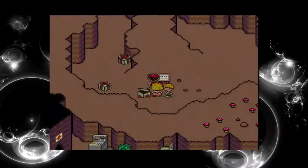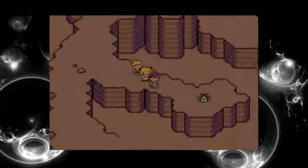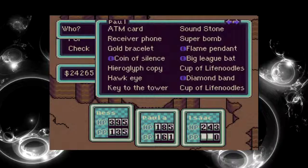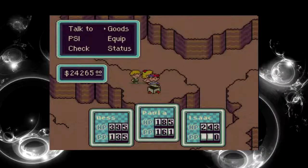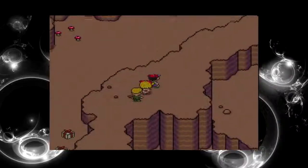Where should we go? This way. I saw this up on the cliff earlier actually. I don't want a snake — I'm getting rid of that. Stupid snake. Got some rubbish items in this game to be fair, but some good ones as well.